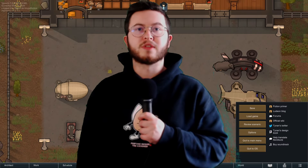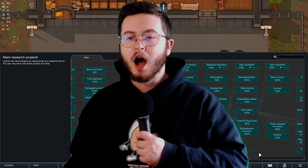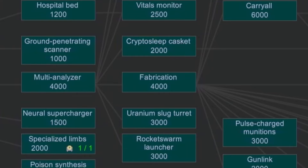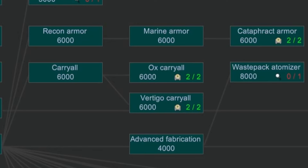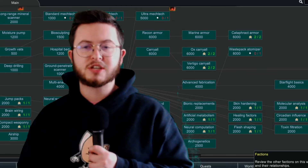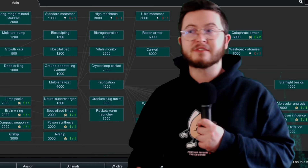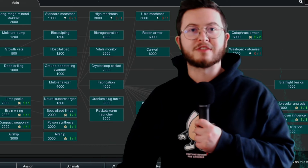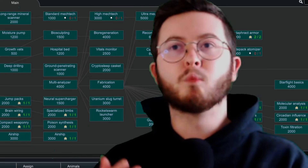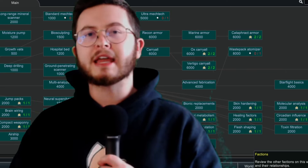Let's look at the tech requirements. The airship and the Kirov airship are the least technologically advanced and fairly easily accessible. The standard Karyol, the Ox Karyol, and the Vertigo Karyol are where things get expensive — they require fabrication, their own tech levels, and tech prints. Two tech prints each for the Ox Karyol and Vertigo Karyol, making them extremely expensive. From a balancing perspective to base game, it's nice that these very powerful things aren't easily accessible. For balancing, comparing to base game, I'm going to give it a 5 out of 10.